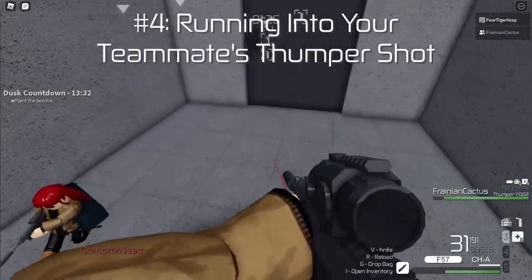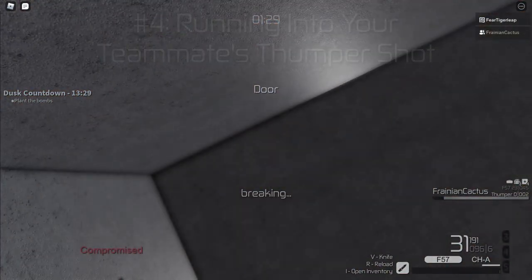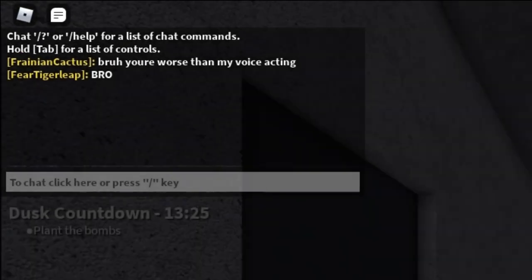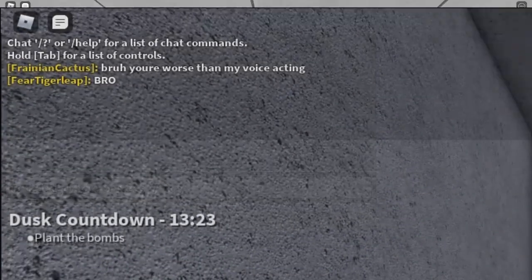Number 4: Running into your teammate's thumper shot. If your teammate is about to fire their thumper, then you should probably take a step back, or else this will happen to you.